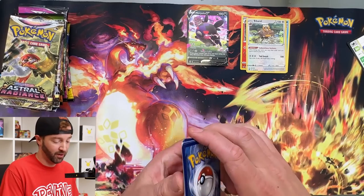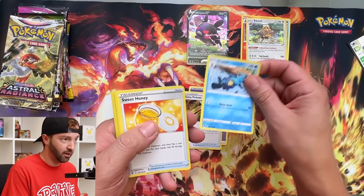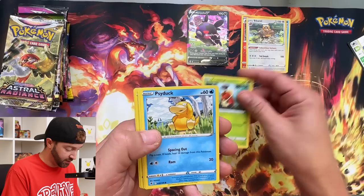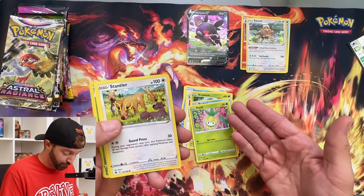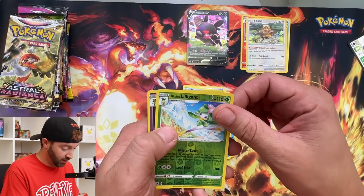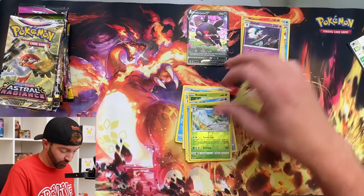I'm only playing Zelda with my son, so at night I've just been playing Midnight Suns, which I've talked about on here before. Kricketot, Psyduck, Petilil, Stantler, Bergmite, Hisuian Lilligant, and Gallade — hollow rare.